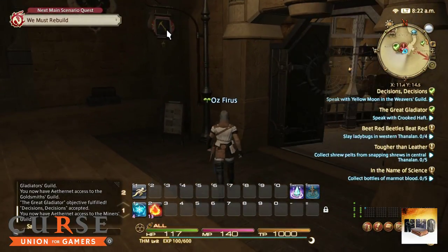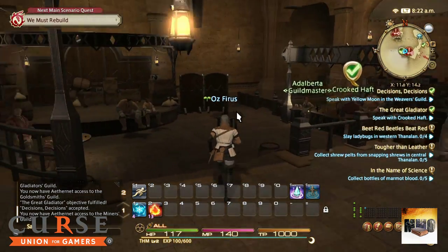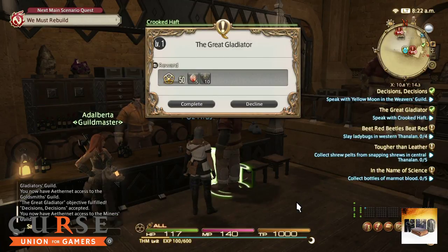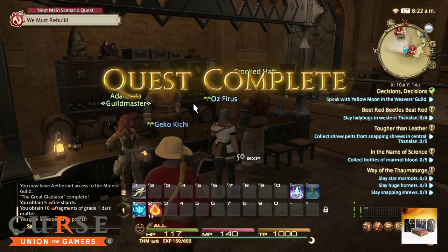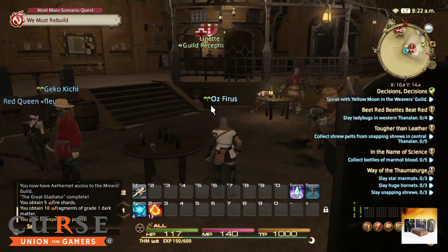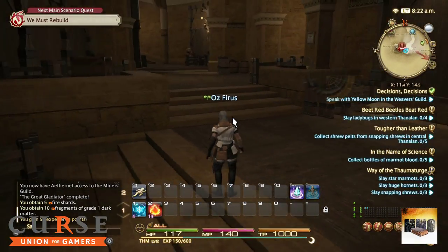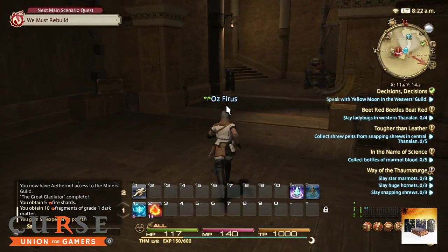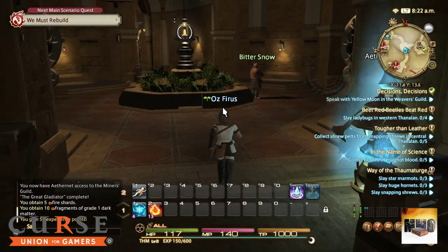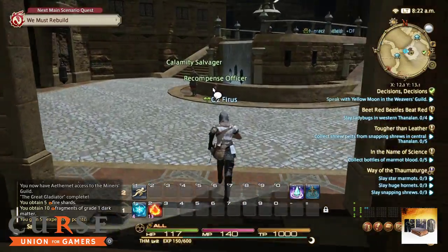Down here is the Miners Guild - you can see the little icon which means we will have to do mining at some stage. Quest complete! Basically what these quests are showing you is where everything is in this city - all the guilds. When we say guilds we're talking about the Miners Guild, the Weavers Guild, the Fishermen's Guild, and all that kind of thing that you are going to need if you want to do professions.